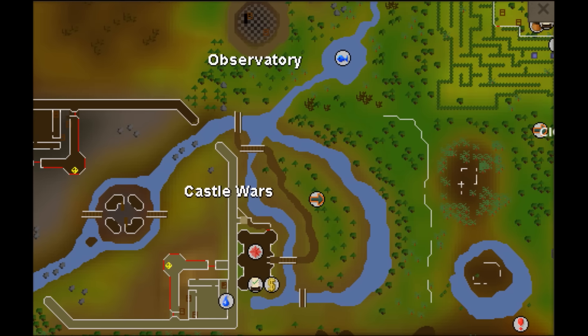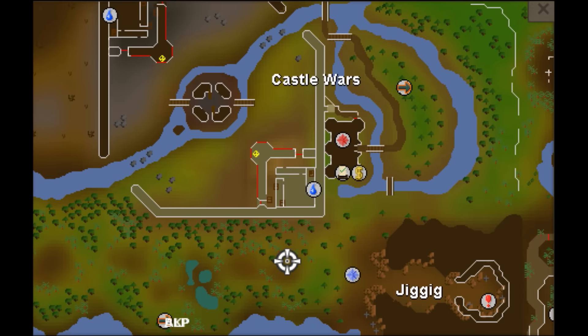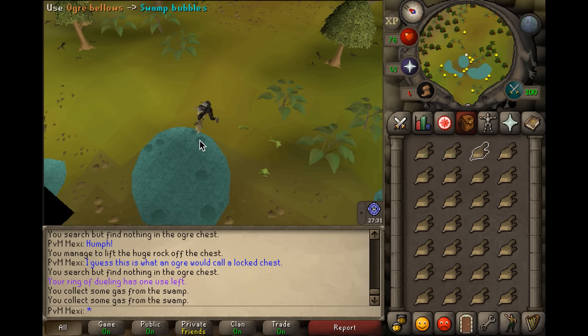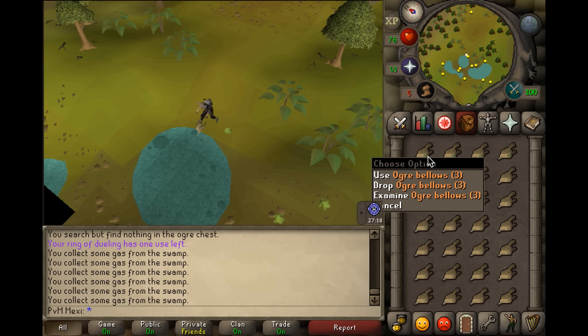Next up, you're going to want to fill up all of your ogre bellows at a swamp. The easiest way to do that is by teleporting to Castle Wars and running southwest until you get to the swamp, then use your ogre bellows on the swamp bubbles and this will make them turn into ogre bellows three.